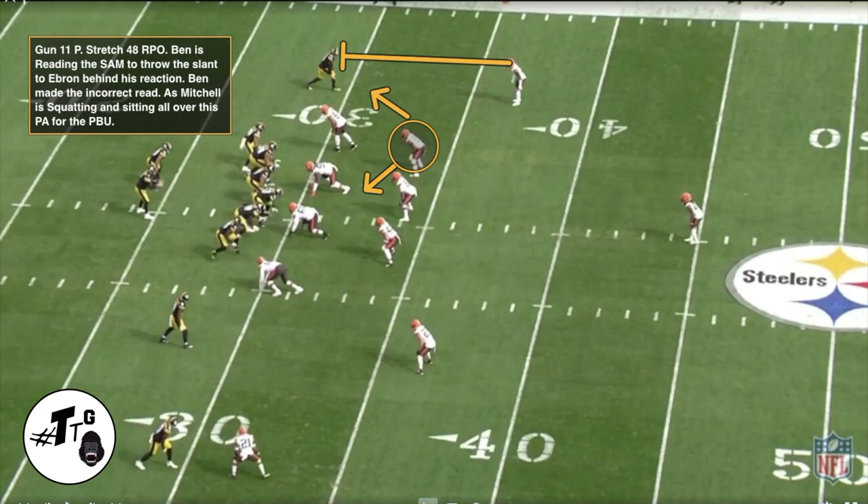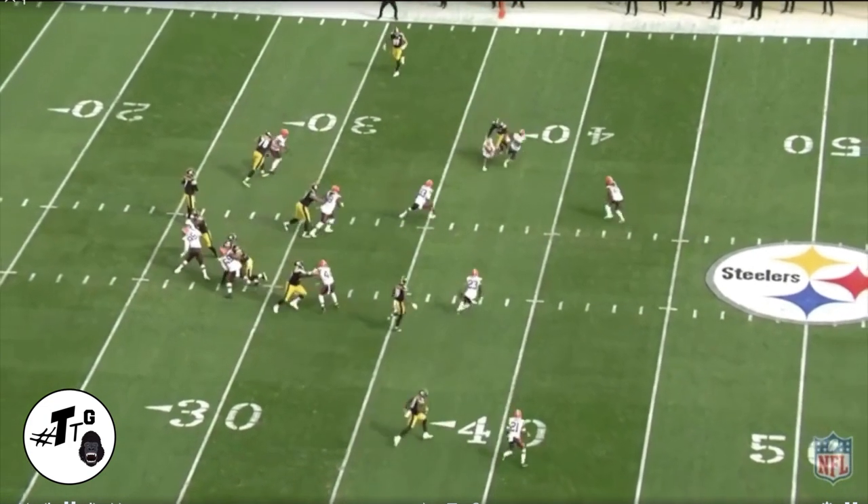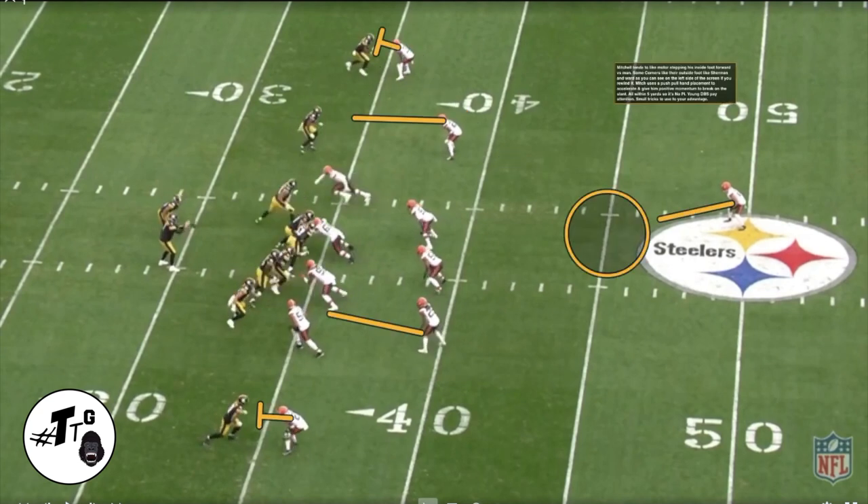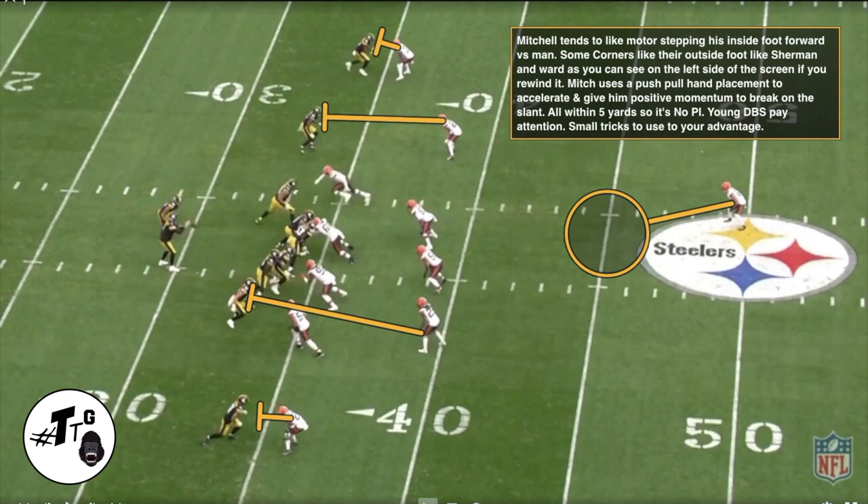Gun 11 personnel, stretch 48 RPO is the play. Ben is reading the Sam linebacker to throw the slant behind whichever way he reacts. Ben made an incorrect read as Mitchell is squatting and sitting all over this play action for the PBU. Here's the route concept: slant-out, some coming in, some coming out — gotta know that as a DB. Mitchell tends to like the motor technique, but this time he steps with his inside foot as a read step versus man. Some corners like the outside foot, like Sherman and Ward. Mitchell uses a push-pull hand placement to accelerate and give him positive momentum to break on the slant — all within five yards, so it's not a pass interference. Young DBs, pay attention — small tricks to use to your advantage in the offensive league.